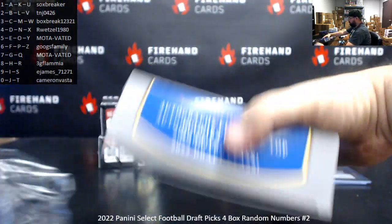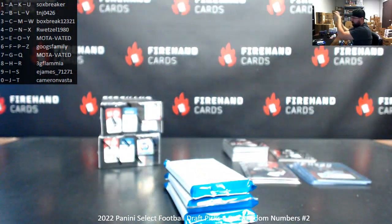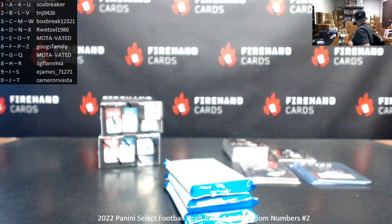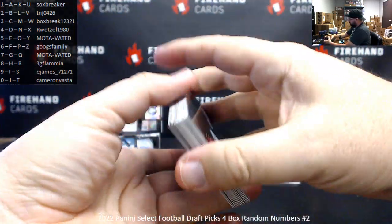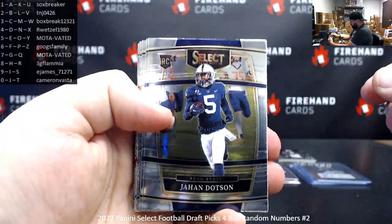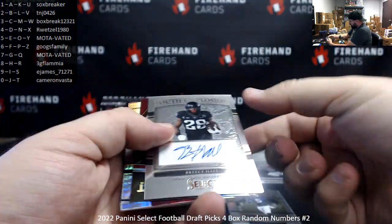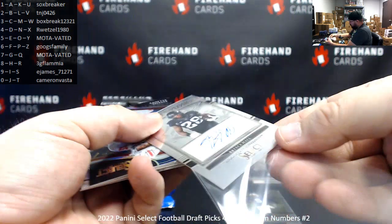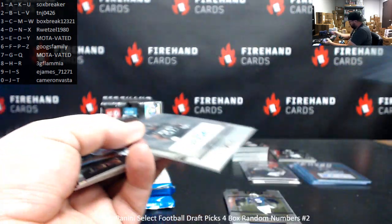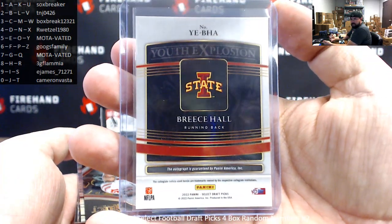Box two. Jahan Dotson rookie. Sam Howell rookie. Breece Hall is your next autograph — Youth Explosion auto. Last letter is letter A — Breece Hall on this one. Letter A, Sox Breaker.